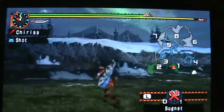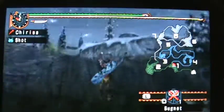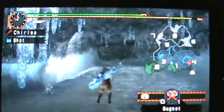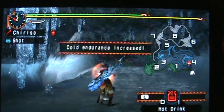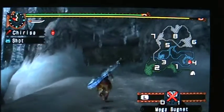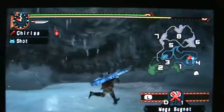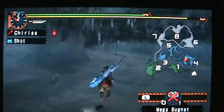Nothing else here. Let's go over and climb. This is a rather easy quest. Hot drink. Stick it on the mega bug net and go. I have no more pickaxes on my person. There's the veggie odor.